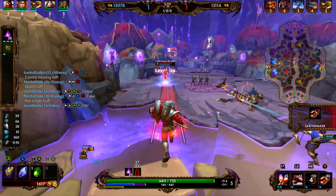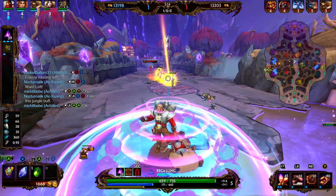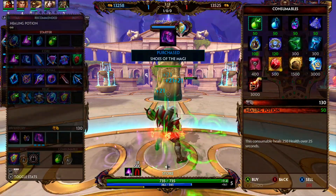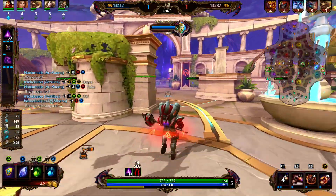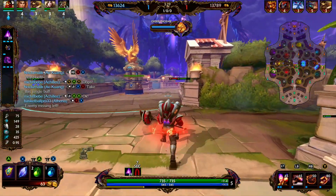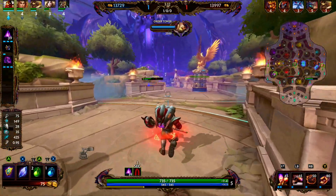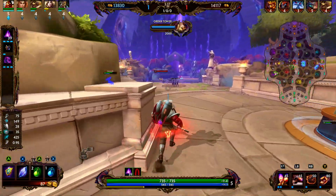We just hit level 5. We've got a full level on the enemy Ra. We're going to go ahead and back and pick up our boots. We don't have much MP5, so we're probably going to pick up a mana potion. MP5 is the amount of mana you recover every five seconds. We also got first blood, so that's going to be an additional 500 gold in our pocket.